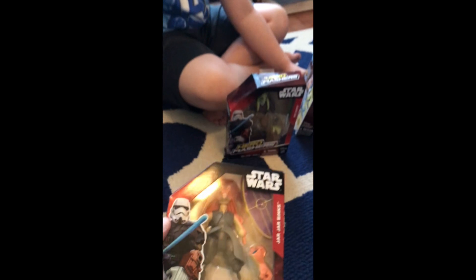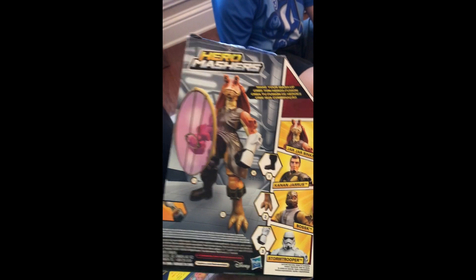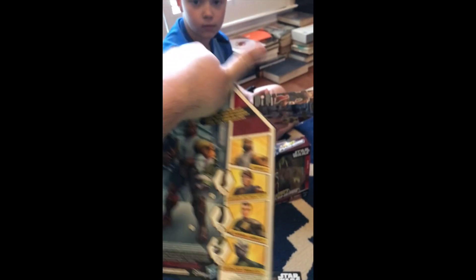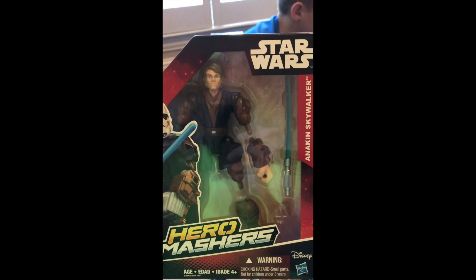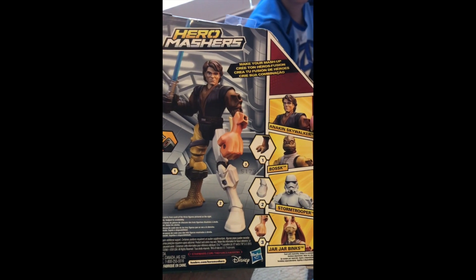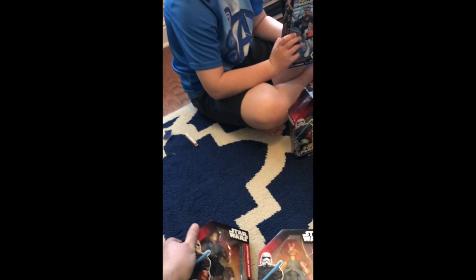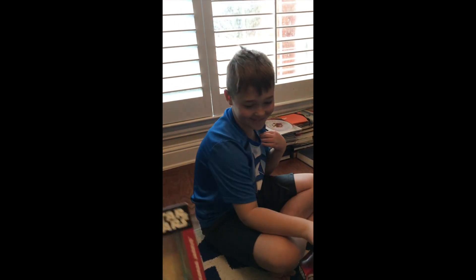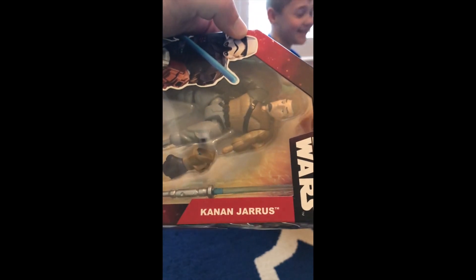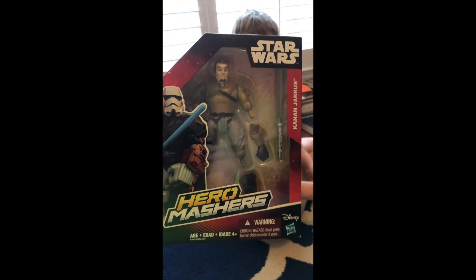We have a Jar Jar Binks — very cool. This one is Bossk — pretty cool. And yes, this guy looks like the evil one... it's Anakin, sorry, Anakin Skywalker. Oh, I don't want to do a spoiler. And Kanan Jarrus — he's one of the good guys.